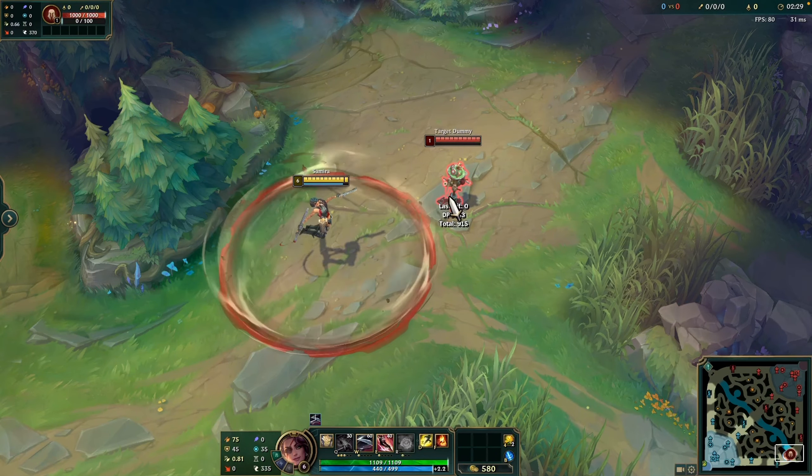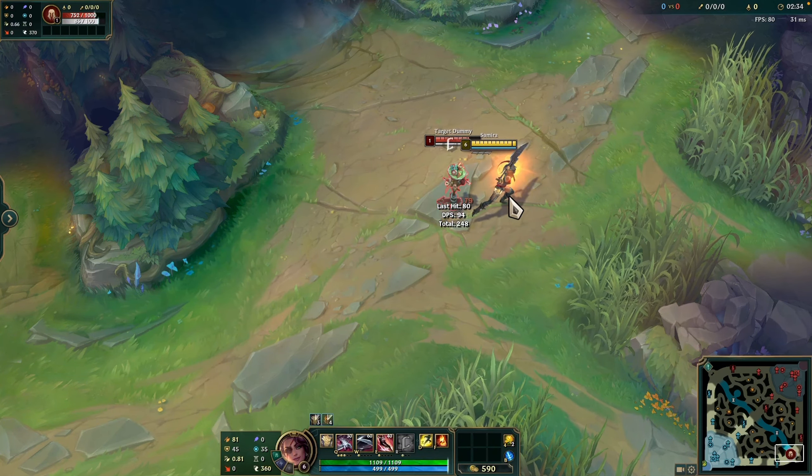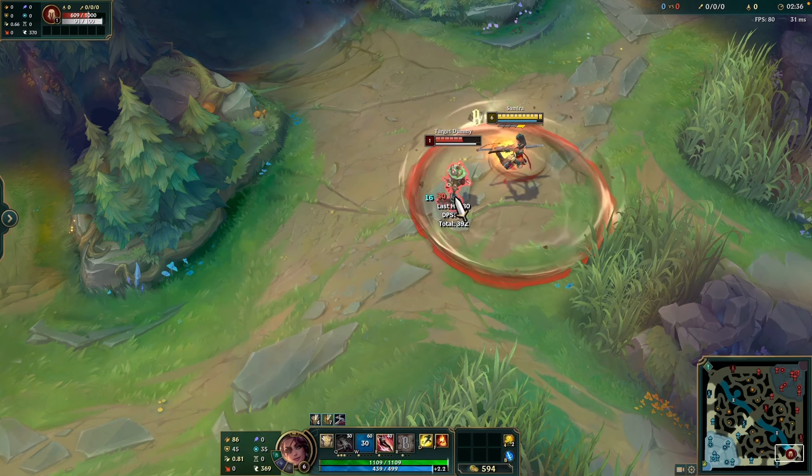This is the W ability. Samira spins her blade around her over 0.75 seconds. Any projectiles that enter this area during this time are destroyed.